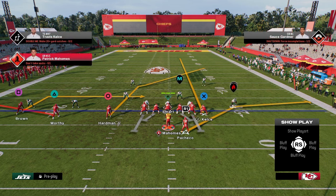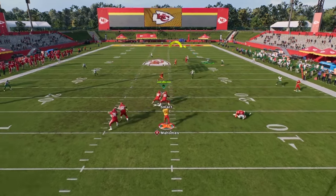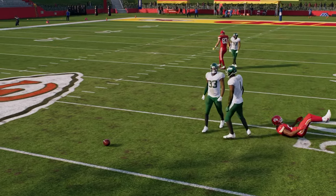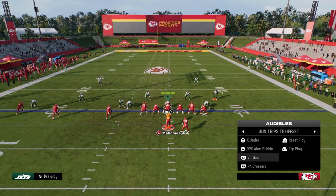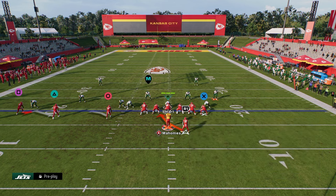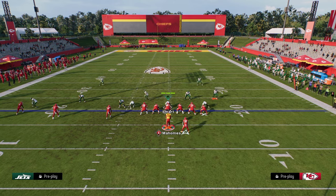One of the best things you can do in Play X Under this year is run it with that tight end streak to clear out these zones and let routes come underneath. The one issue with this is cover four — it's going to do a better job on that crossing route. However, remember, we can bomb cover four with this PA Crossers setup, so you have the best of both worlds.